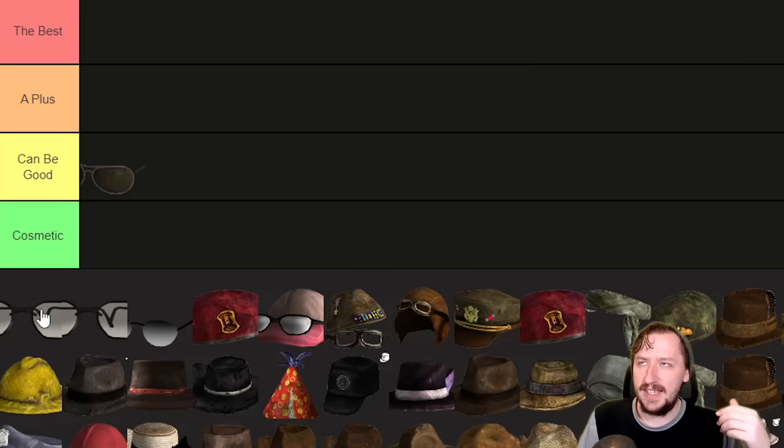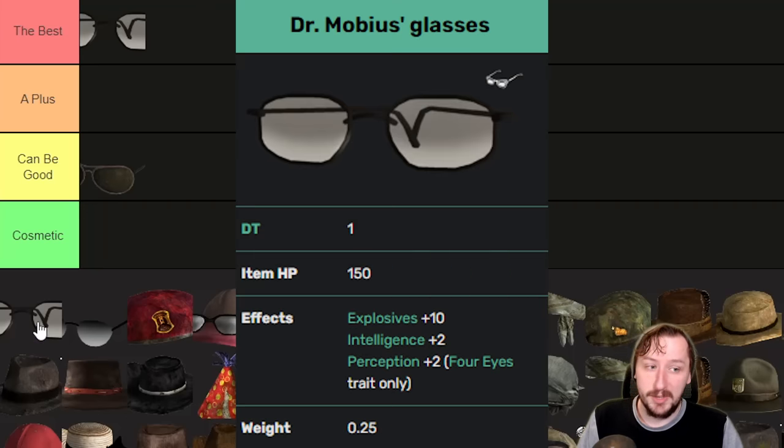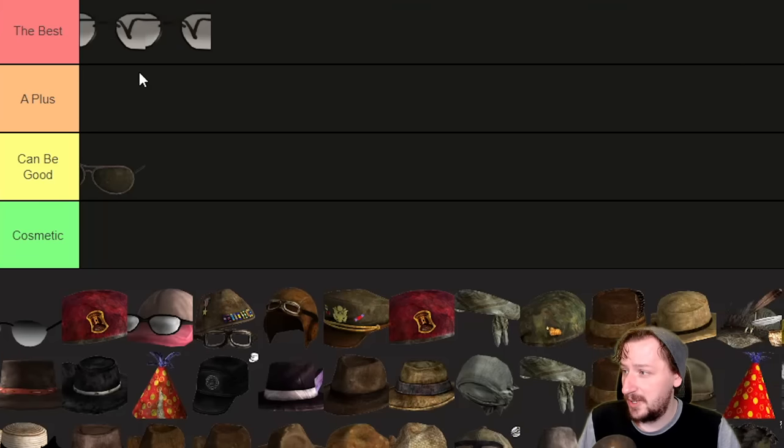For intelligence we get bonuses in science, medicine, and repair — so that's plus two in all those assuming you're not maxed out on intelligence. This one is really good; I would say it's probably one of the best if you need repair. Then we have Dr. Mobius's glasses, also from Old World Blues, and this one's even better. It also has one damage threshold, also weighs a quarter of a weight, and this one gives you plus ten explosives, plus two intelligence, and plus one perception. This is essentially plus twelve to your explosives, plus another plus two intelligence boost. I'd put it up in the best as well.